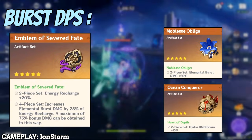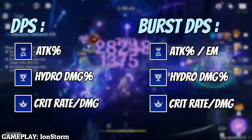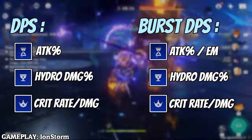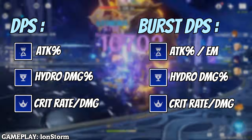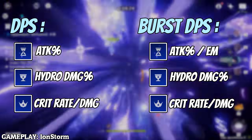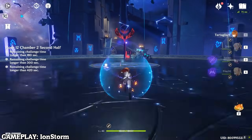For artifact stats on a DPS Childe, use ATK% on Sands, Hydro DMG Bonus on Goblet, and Crit Rate or Crit DMG on Circlet. For sub DPS it's generally the same, but you might use Elemental Mastery on Sands if you don't already have much EM from other sources — though ATK% is more recommended. For substats, prioritize Crit Rate and Crit DMG, then ATK%, then Energy Recharge, then Elemental Mastery.